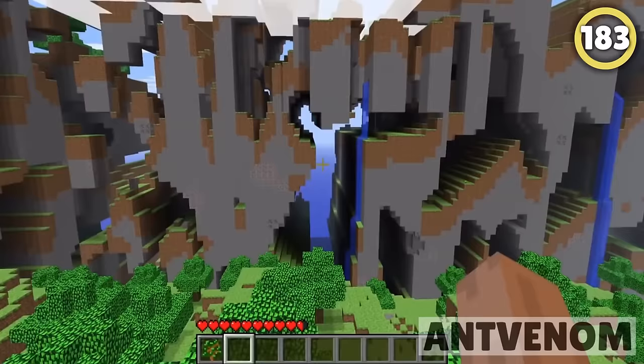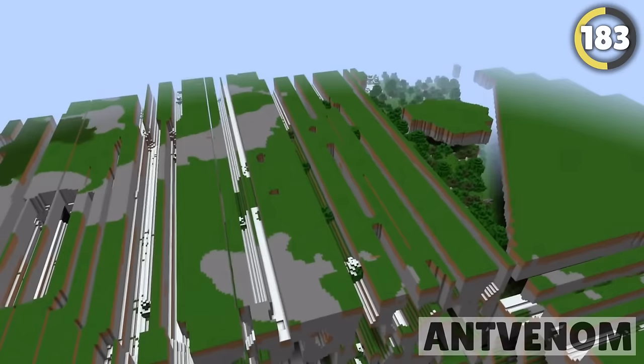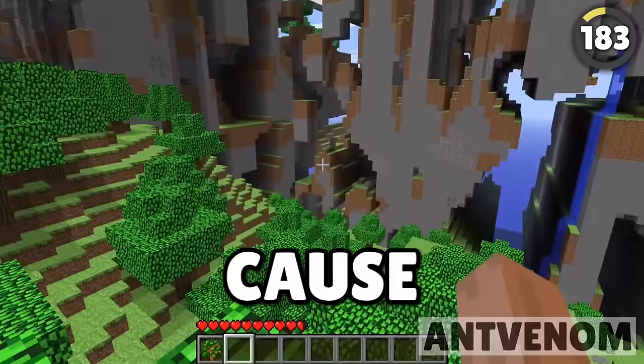The Farlands have become an iconic part of Minecraft's history. Mojang wants you to forget they ever existed due to how they were actually an accidental bug. The way this worked was that eventually the world would stop generating chunks, and therefore the chunks would try to generate themselves and would cause the area to completely bug out.